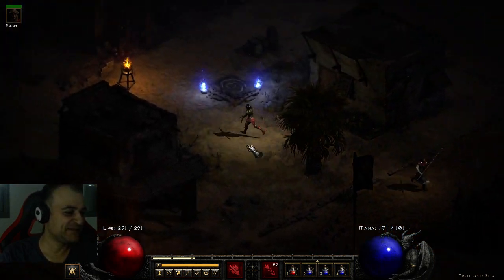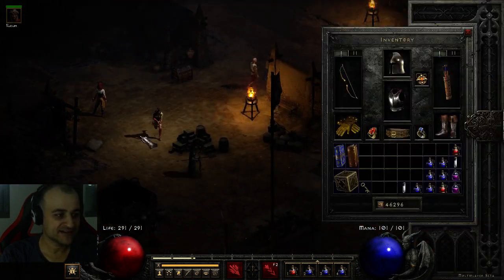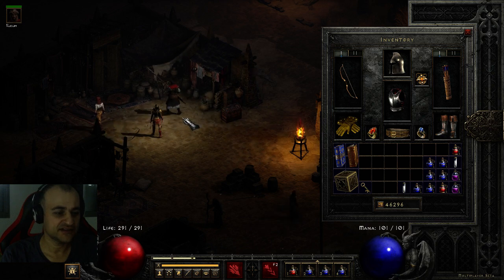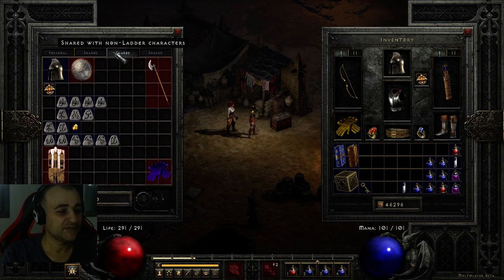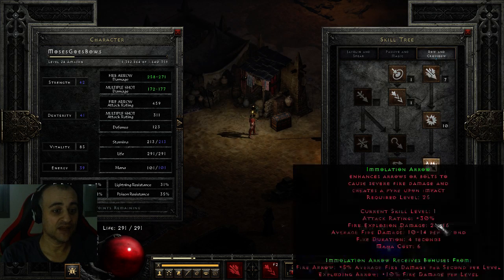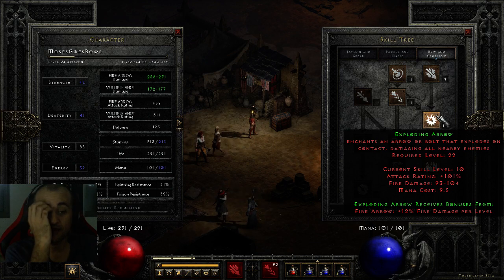I'm going to show off my Amazon that I've built over the past two betas, since they didn't reset from the early access beta last week. I still had all my stash, gold, and a level 14 Amazon. Now I'm level 24, which means I was able to spec one point into Immolation Arrow. I basically made a fire explosive arrow Amazon.